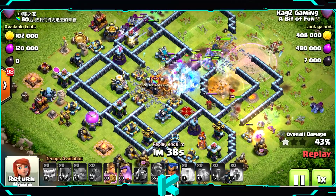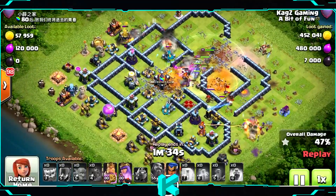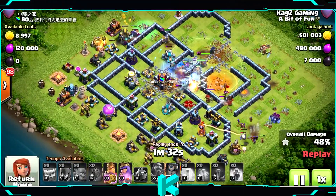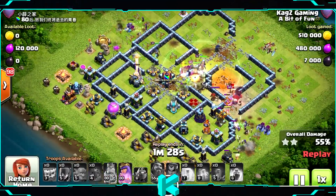Now they will go for the Town Hall with the Grand Warden ability. The Poison will not reach anybody — that's why you need to place the Poison in a strategic place so it can take all the enemies around.